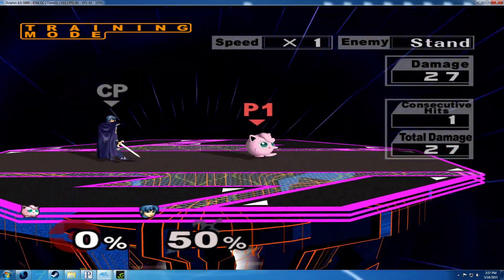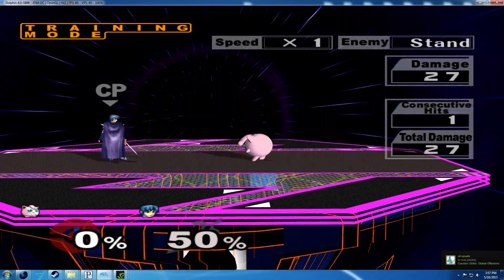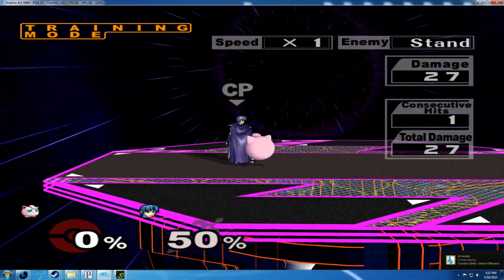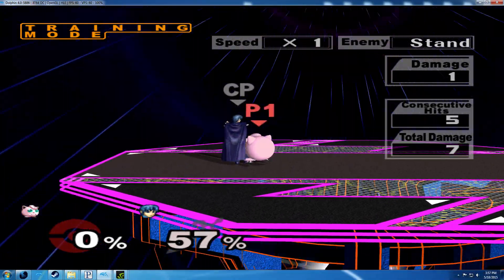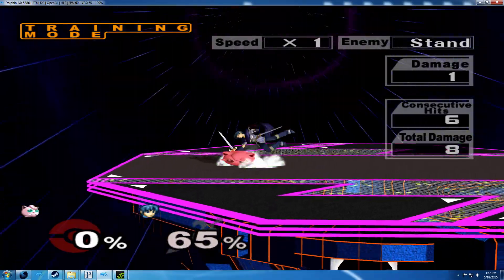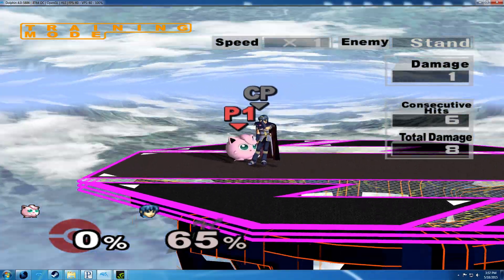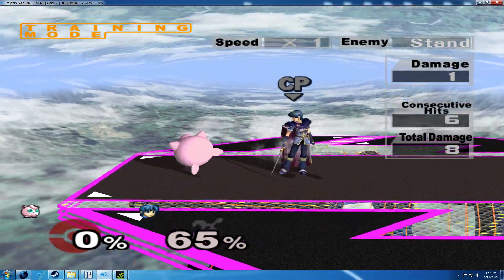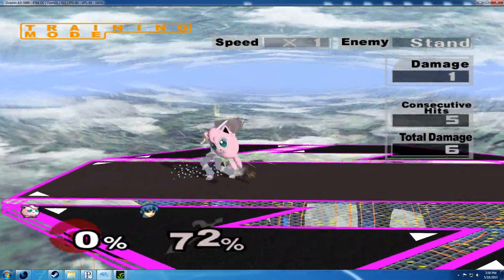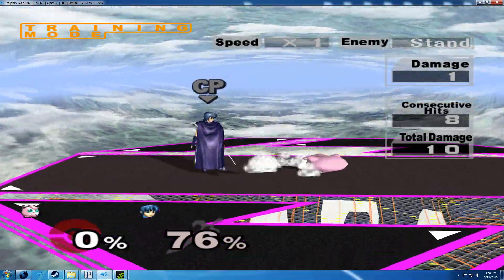So I was experimenting with the down-air rest combo — the true combo — to see how it works. In the video, he explains it where you down air, and then when Marth goes into the fall animation at the very end, you can jump up and rest and get a free rest on him, because it's pretty much guaranteed. But the one problem is that during all of these hits, Marth can easily SDI out of it.